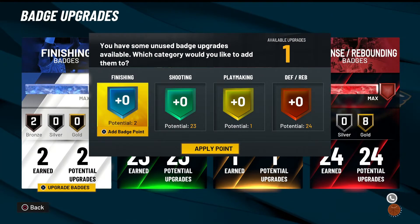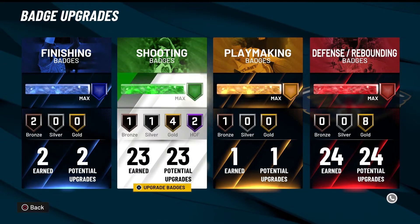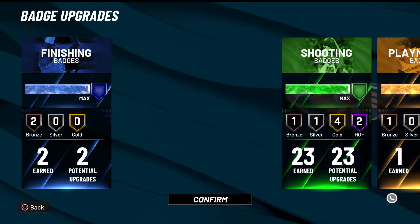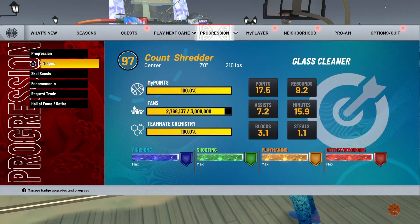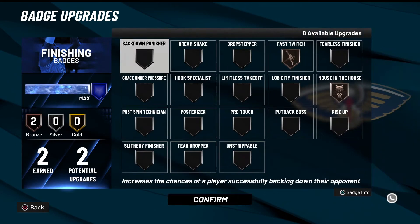So here's the thing — you can hit O and it'll disappear. I have one playmaking badge. I must have started with one playmaking badge and one finishing badge, so now I have two finishing badges. I don't mind adding the extra badge to playmaking. Let's see — I could add it to break starter; it won't be completely useless. I keep backing out and it comes up again — I'm playing with fire because I just complained in the last video that it'll disappear. Two playmaking badges, so I'll put that on break starter.